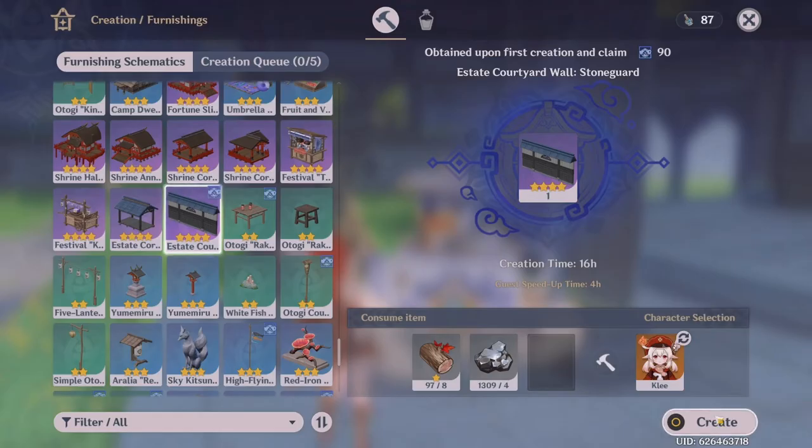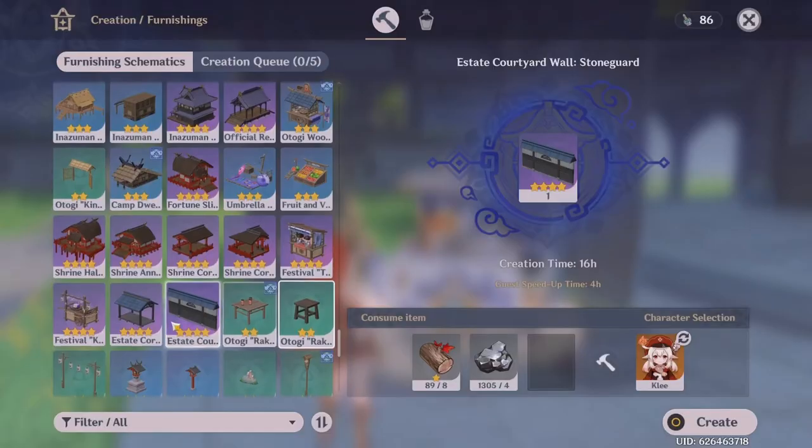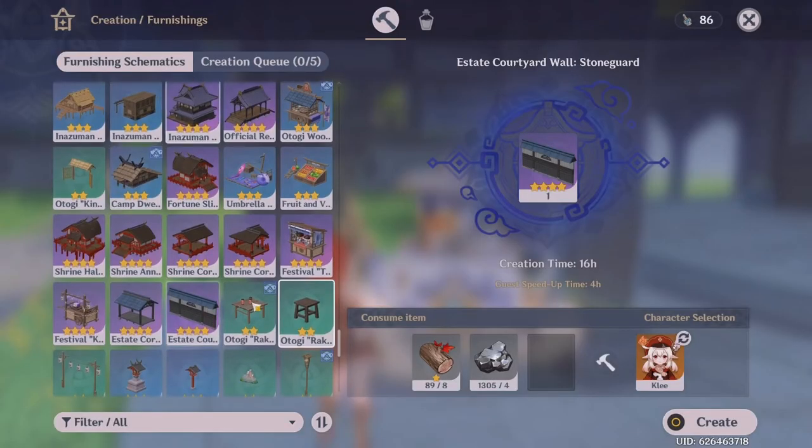So I'm going to go ahead and click Create. To create these furnishings, it requires you to have a few materials — like this one requires maple wood and white iron ore. Then click over to Creation Queue. If you are still at a low trust rank, you wouldn't have all of these options open, but you go ahead to the first one you have, and now it says to get the furnishing now. If you want to speed up the process, you will click Get Now, and then if you click back to Furnishing Schematics, you will see that the teapot symbol is no longer there. It's time to repeat this process over and over again until you have reached your desired trust rank. Once you reach higher trust ranks, you will gain more places in the furnishing queue, so you'll be able to create a lot faster and do this more efficiently.